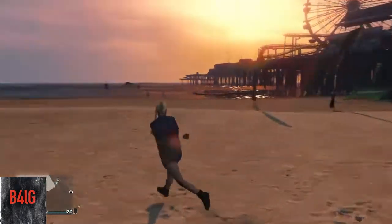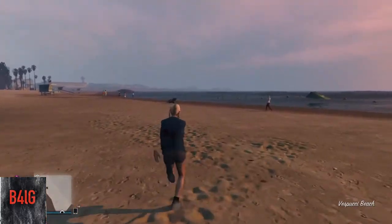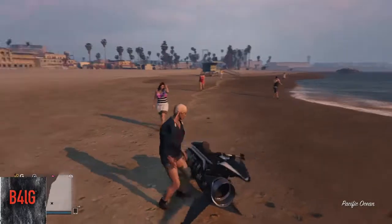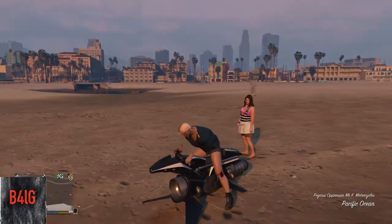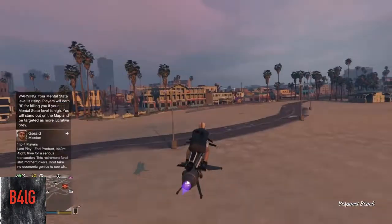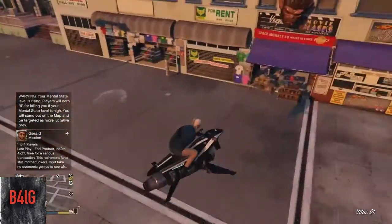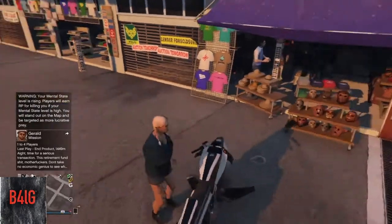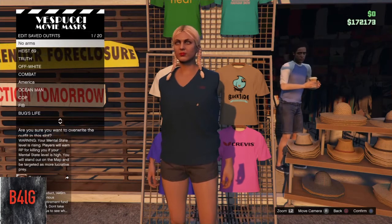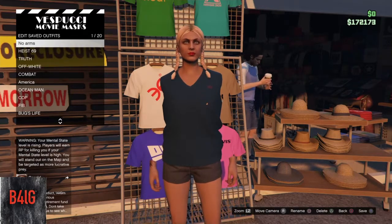Now you need to get in your vehicle or run back to the clothes store or the mask shop — wherever you want to go. Go back there quickly. Once you're back at the store, save it now to your no arms outfit. Confirm it, save it — it says all saved.